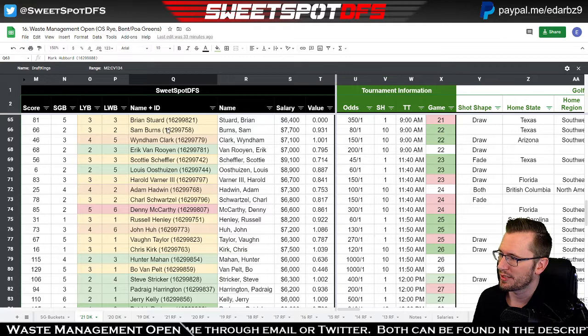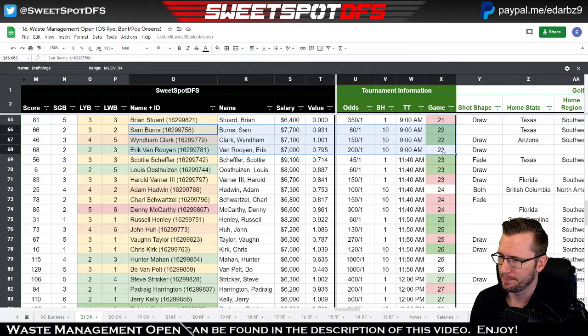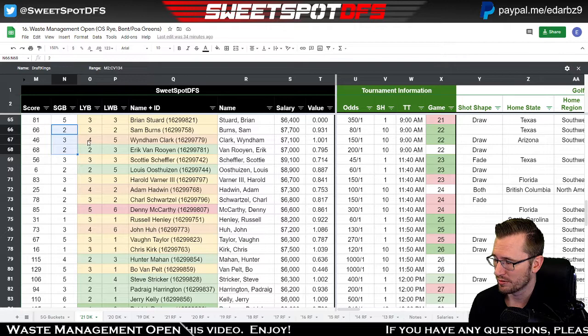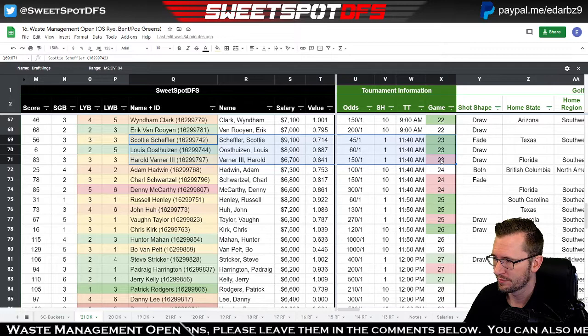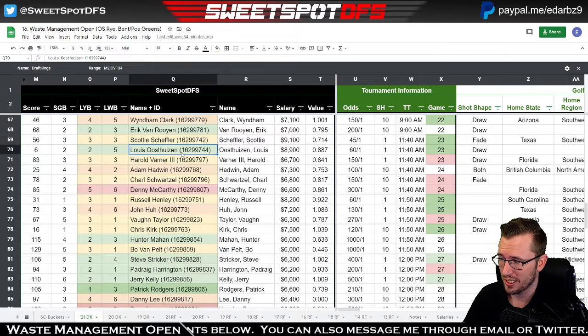The next group has Sam Burns and Wyndham Clark playing with Frederik Van Rooyen. I like this group — a lot of potential. Wyndham Clark's bucket combination isn't the greatest, but the strokes gained buckets look really good. If there's a golfer who is a four or five that might break through, it might be Wyndham Clark. Another good group is Scotty Scheffler, Louis Oosthuizen, and Harold Varner III. I like Scheffler; I don't mind Oosthuizen — he's sixth in my model. I don't think it's terrible pairing them together.